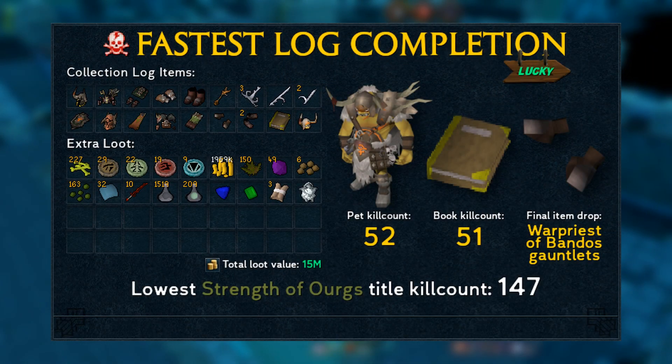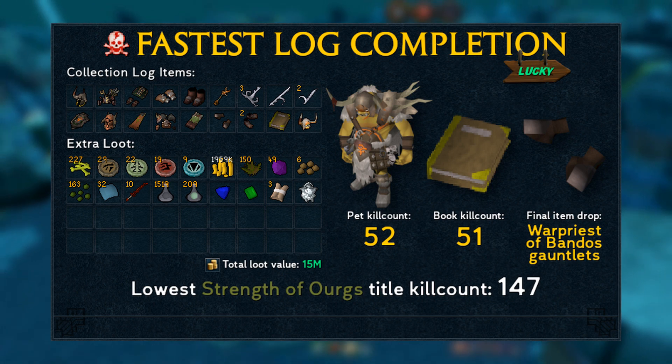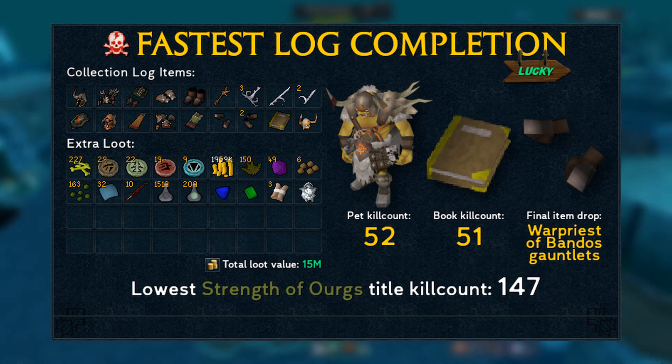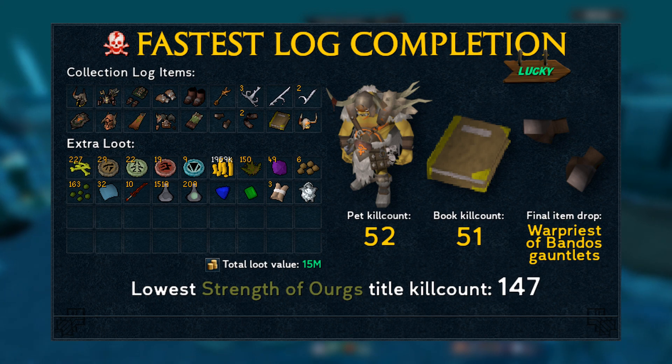The total loot value of all of these kills came to 15 million. For hard mode there's not much difference in drop rates except for the pet, which is a lot more common. The fastest log completion in hard mode took only 147 kills, with the pet dropping at kill count 52. The Glory of General Graardor book — and first unique drop — came at kill count 51 together with a pair of Bandos gloves. The final item needed was the Warpriest of Bandos Gauntlets, with total loot again coming in at 15 million.